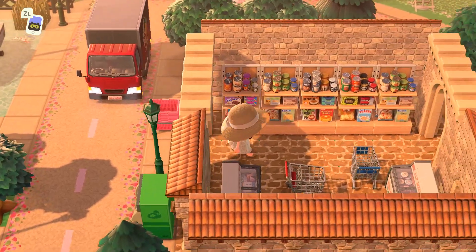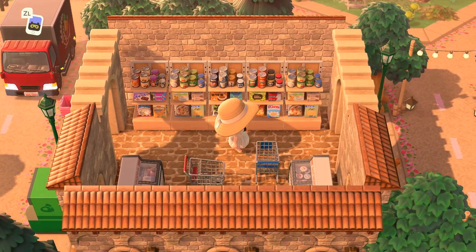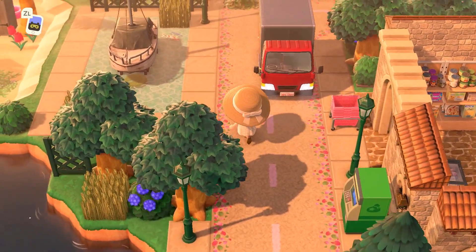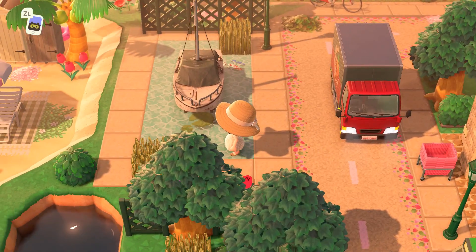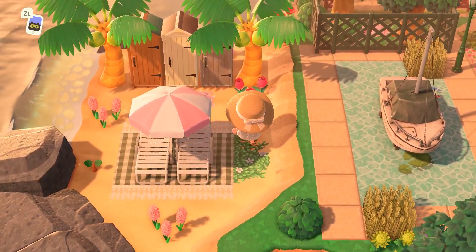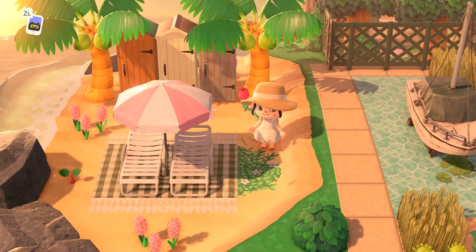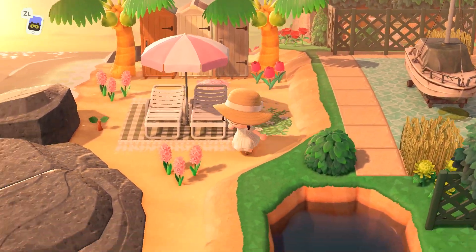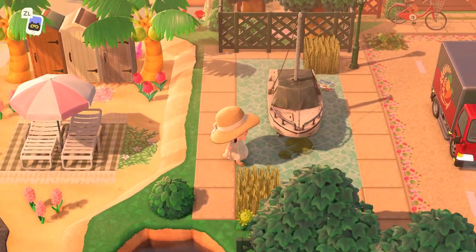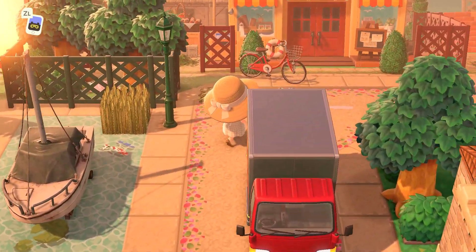Over this way looks like we have a little grocery store or convenience store, and it is so cute. I love so many of these 2.0 items being used here — it's amazing how much these newer items added to our overall aesthetics and design possibilities. I wish Nintendo would continue to give us more items because it really does make a difference. Over here we also have a really beautiful water code with a yacht docked right here.